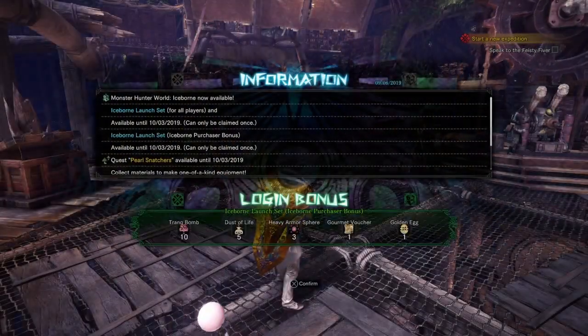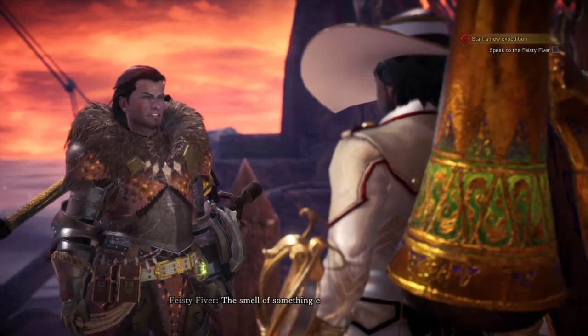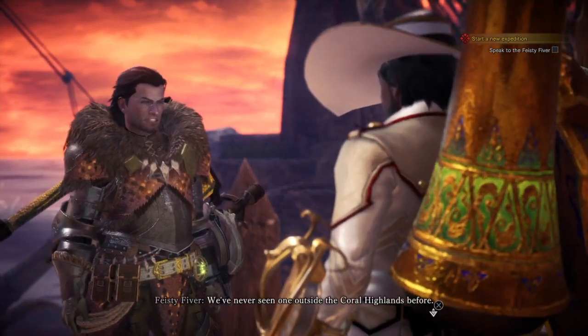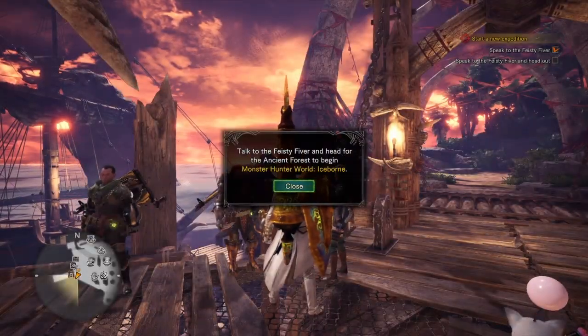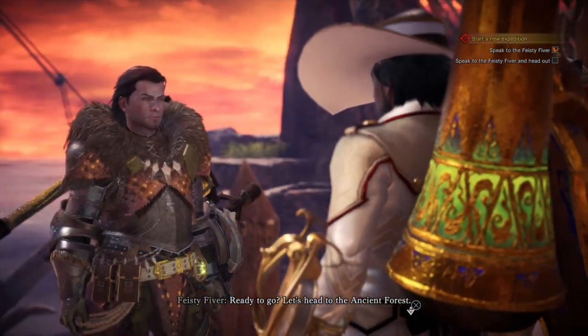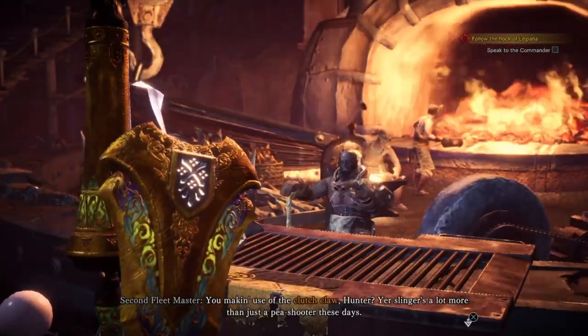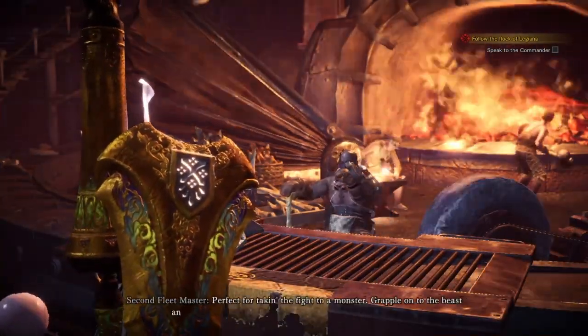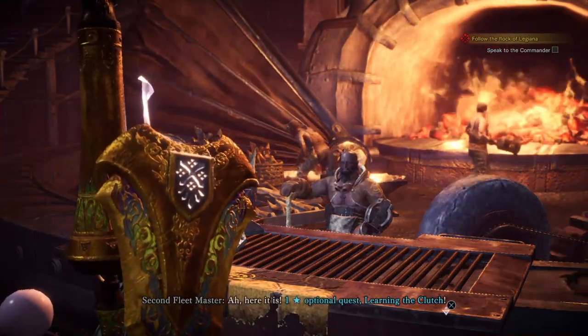Now when you are first starting off in Monster Hunter World Iceborne, they're going to kind of push you along the way to get you started. It's going to be kind of linear, so you can easily miss out on this special assignment as well as this hidden trophy. You're going to go all the way to the Forge and get yourself all the way to the new Icy Land, but this is actually in Astera.